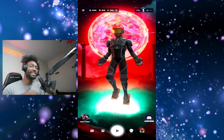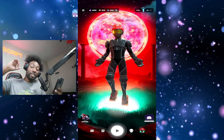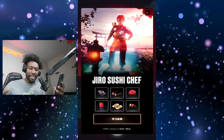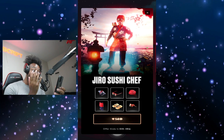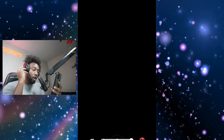We're back to the main menu, but I want to get some more clothing and show you guys more of the customization. They do offer bundles that you guys can buy. This guy is on sale — Jaro Sushi Chef, 140 coins. I want that. And we get another pair of sandals — the sandals are insane. So let's go ahead and buy this bundle and equip that gear.